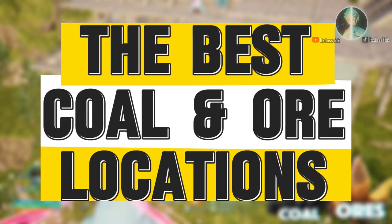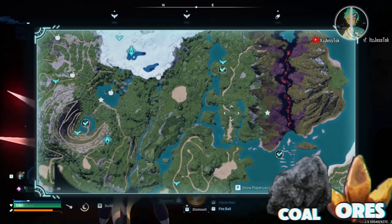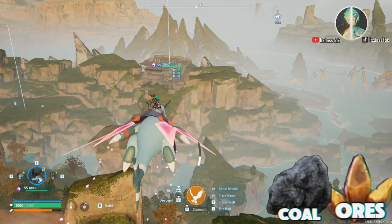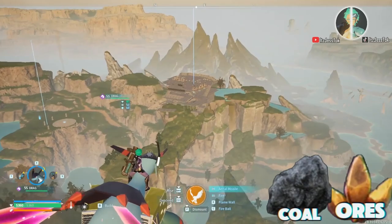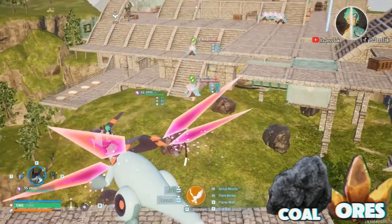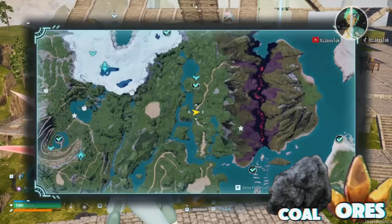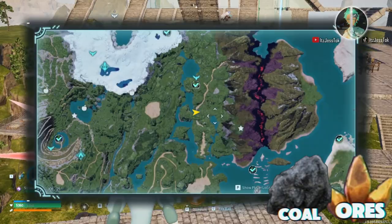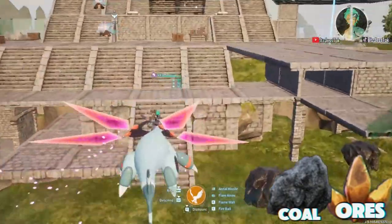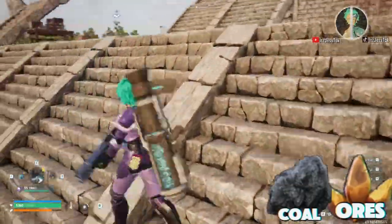Hey guys, my name is Jess. We're going to go over the best coal and ore locations as of today. In my opinion, there are only three that are really good for having a tight-knit, close proximity to one another. We've got coal and ores at this Veridash base — just south of it, west of the water well, technically in the middle of both rivers. This one has coal and it has ores.